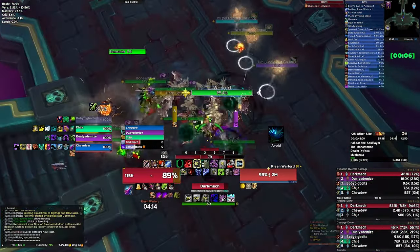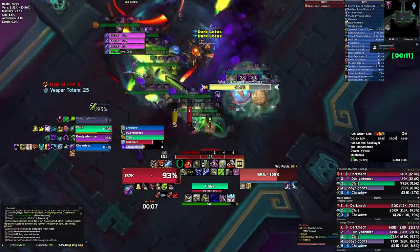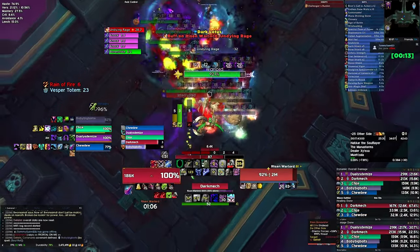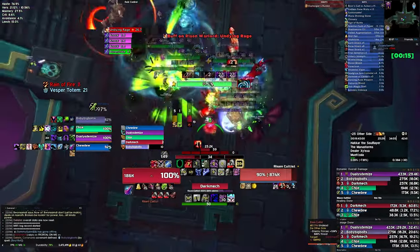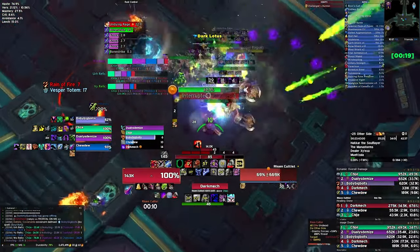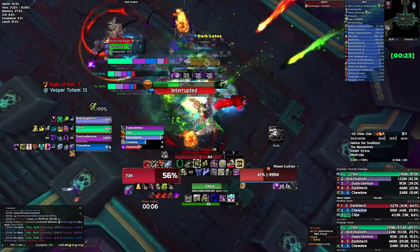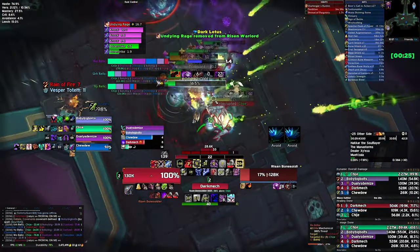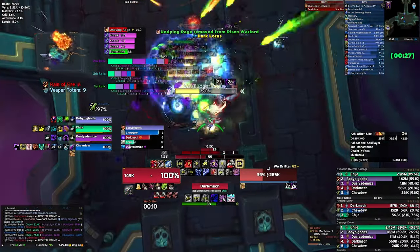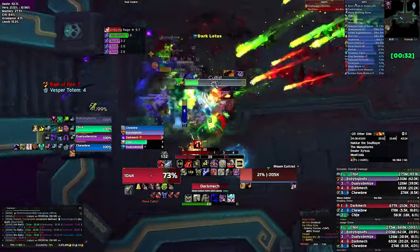The risen warlord cannot be slowed and will periodically cast Undying Rage, which increases its damage done by 100% and makes it unkillable while enraged. They need to be soothed during the enrage to be killed; otherwise, kite them until the rage falls off. I played this opening pack really poorly — sitting on runes, a bit of a hard yikes — but can't do much about it now.